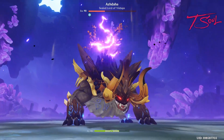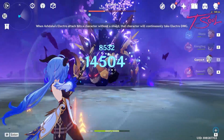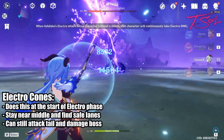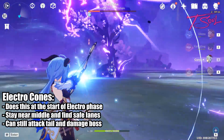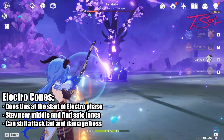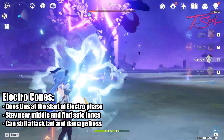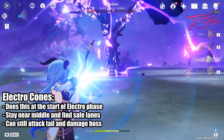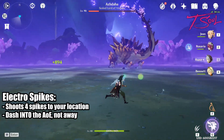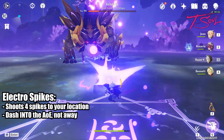Just wait until he becomes infused with Electro and digs underground again — this will be the same cone-sector attack as before, using the same tactic. Try to stay near the middle and look for the safe lanes. Once you are in a safe lane, go ahead and shoot the tail for some extra damage, but prioritize your safety before attacking. At this point, you can either go in and use all of your team's attacks or stay at range and keep shooting from far away. The most dangerous ranged attack he has in his Electro form will be the spikes — just dash into the spikes instead of away and you should be fine. That pretty much covers all the attacks from this boss.